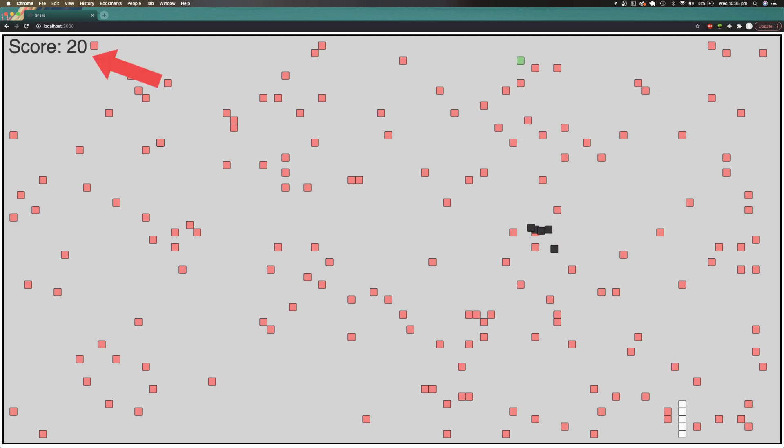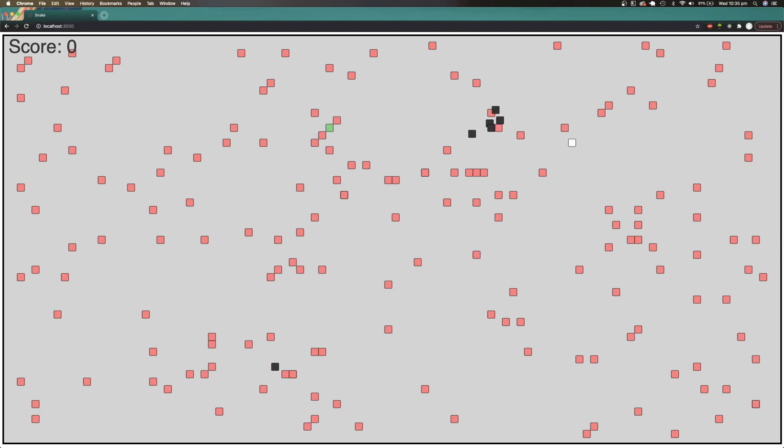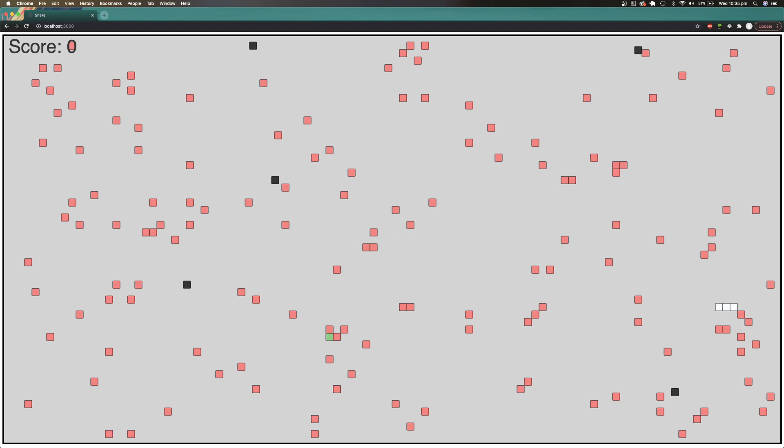However, unlike the traditional game of snake, red obstacle blocks continuously spawn onto the board at random locations. If the snake collides with these obstacle blocks, then it's game over. The only way for the snake to get rid of these obstacles is to consume food. In this instance of the game, consuming one block of food removes 10 obstacle blocks from the board.